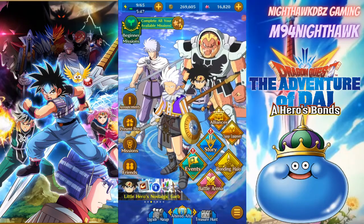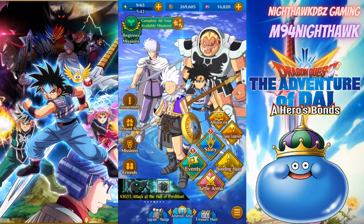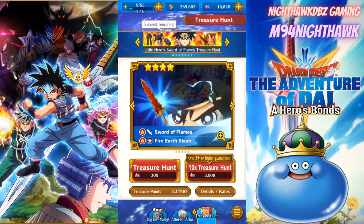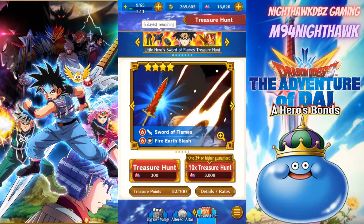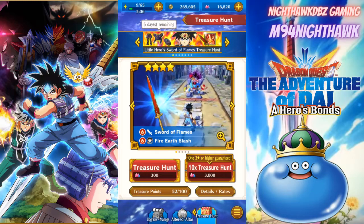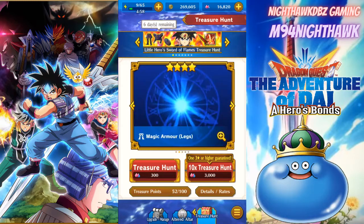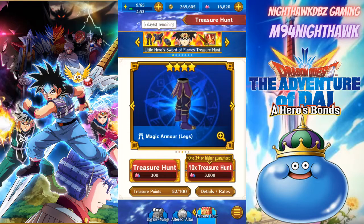What is up, Nighthawk DBZ here, welcome back to another Dragon Quest: The Adventure of Dai - A Hero's Bond video. Today we're doing part two of our treasure hunt. If you guys haven't seen my last video, we managed to get one four-star weapon which was a Von Sword. The sword we really want is the Sword of Flames. We've got about six days left remaining and about 16,000 slime gems left - we're gonna go all the way this time.